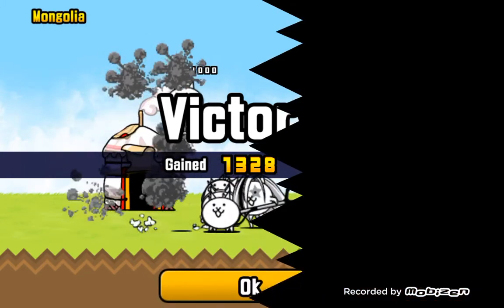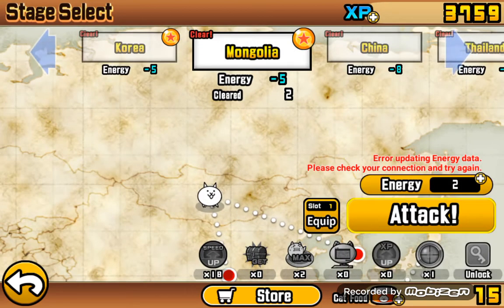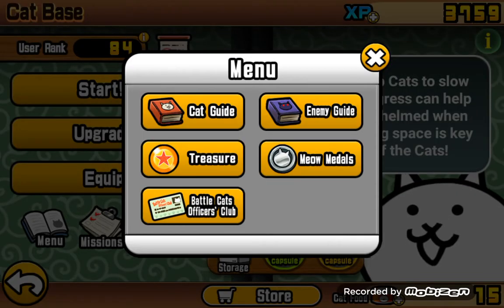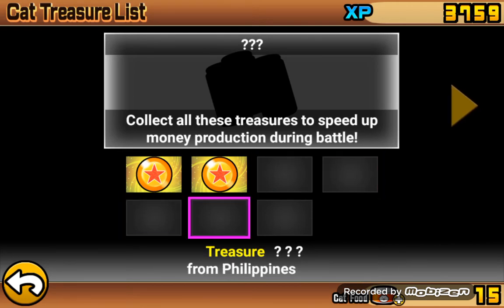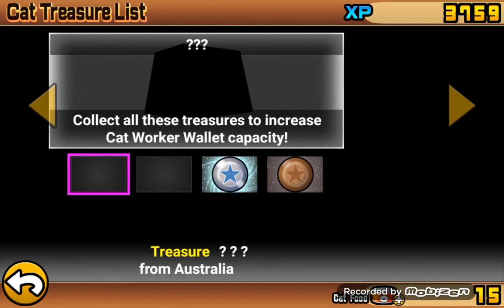I don't know how I didn't get the superior treasure from that, but I'm actually going to try getting every superior treasure. Because if you get every superior treasure, you get something. This one speeds up money — it speeds up money for the drinking thing.